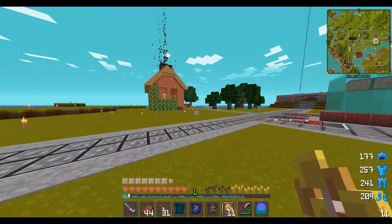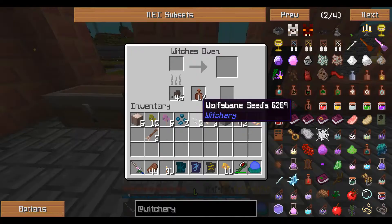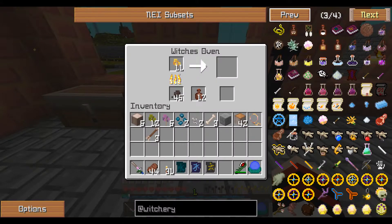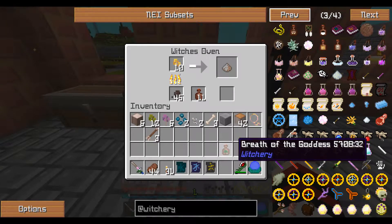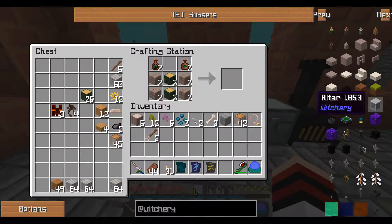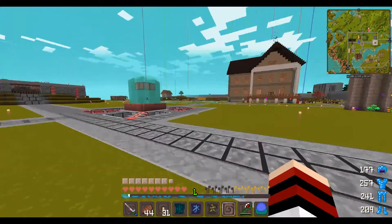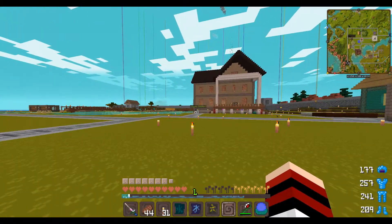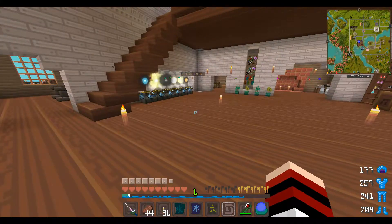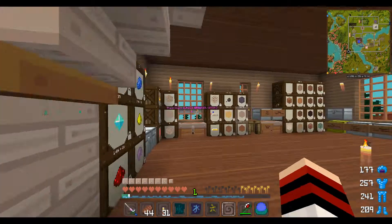I've been listening to audiobooks while playing - it gives me some multitasking. I can actually listen to a book being read to me and enjoy it without having to read it myself. I really want to buy the books. It was good the first time, but I really want to get them and will probably end up buying them as soon as I can get to a bookstore. I came out here for glass and it's not in here - it's somewhere else.